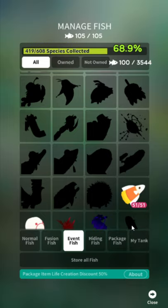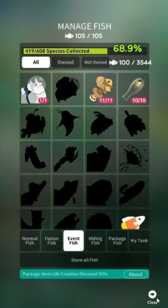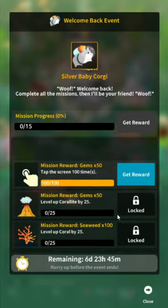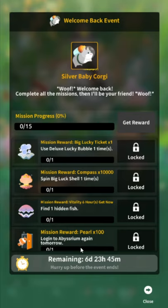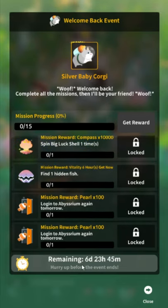So that's the quest thing. The hedgehog thing is just a purchase fish. There's also this welcome back quest thing which some people don't seem to have — I don't know how that works — but you get a baby silver corgi if you do all of this. It's all listed in-game so I'm not really gonna pay much attention to it, but you only have seven days to do it.